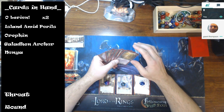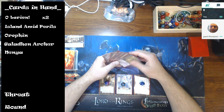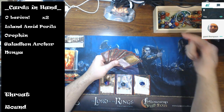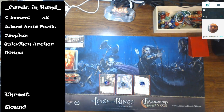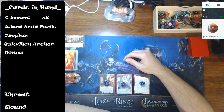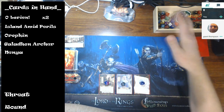Some of the more obscure quests — print-on-demand, saga boxes — people just aren't familiar with what the encounter deck is bringing. I still think having resource acceleration is the best thing to go for, but that second copy of Olorien — I would have preferred something like Feigned Voices.